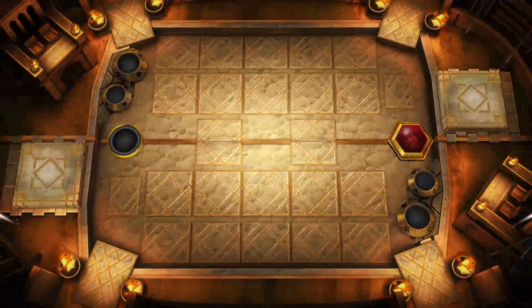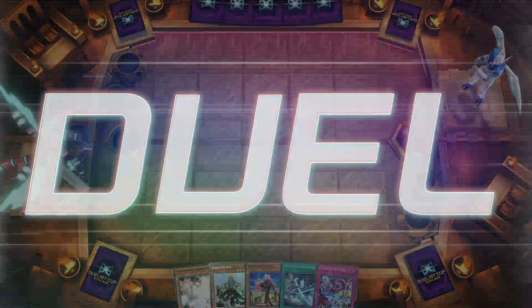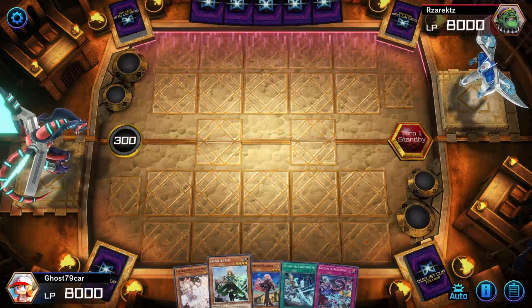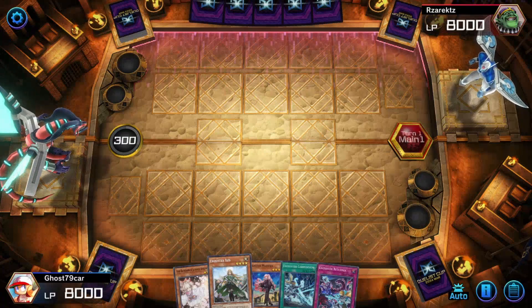I've been trying to get that menu deck I've been talking about built recently, and for the love of Christ, you just cannot make that deck efficiently. It costs so many points — half the stuff in that deck is either a UR or an SR, and I just don't have that kind of money. I'm poor!